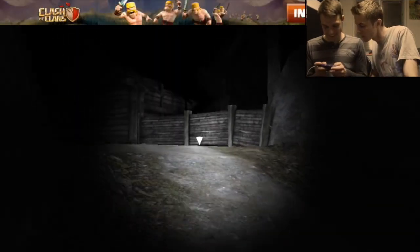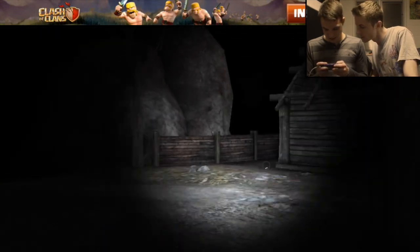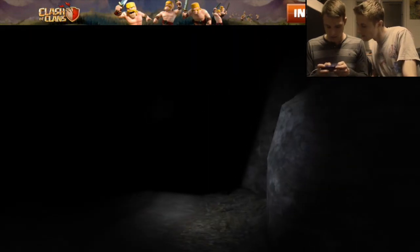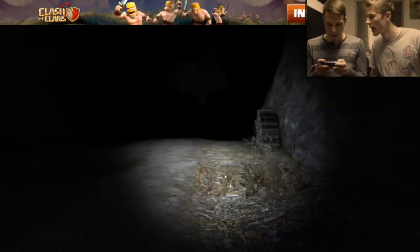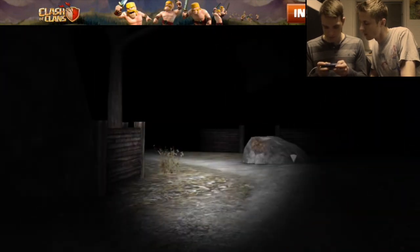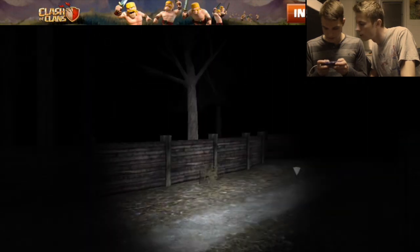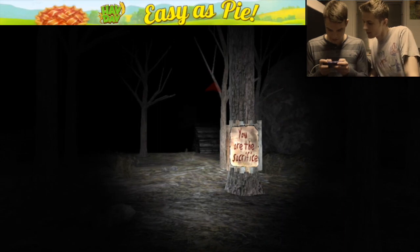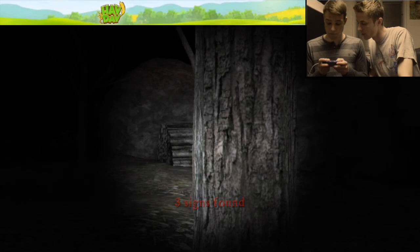He was like protecting one of the signs, I think, cause it was over there. He did not want you to get it. Oh, that is a freaky house. I would usually explore it, but if I explore the house that little red triangle pops up and tells you when you're close to one, so that's kind of nice. We don't even have to explore scary things if we don't want to. Is this one — 'You are the sacrifice.' Okay, that's not good. Three found!